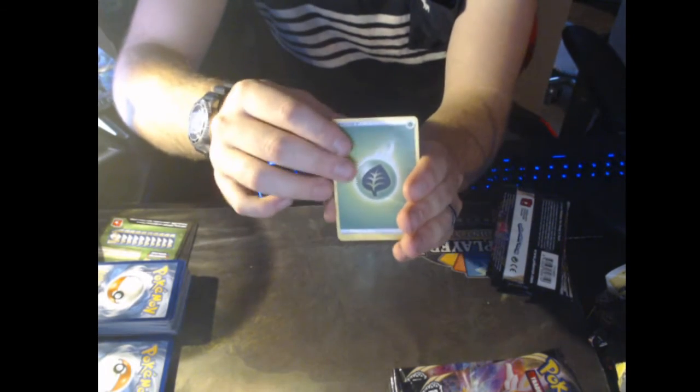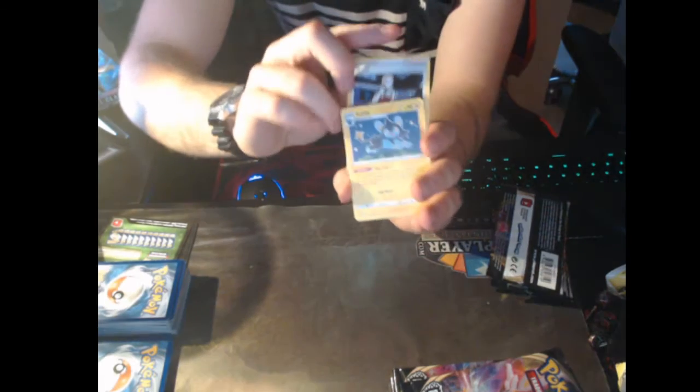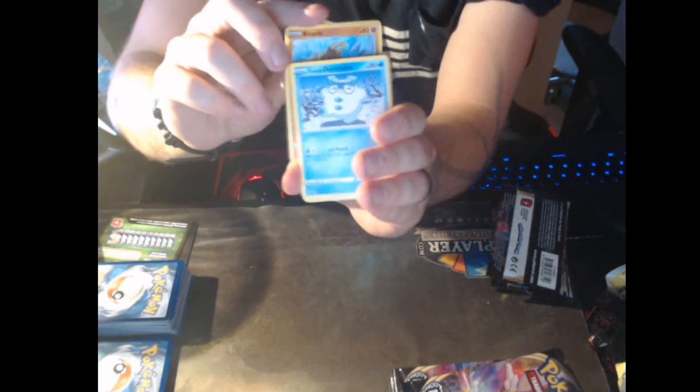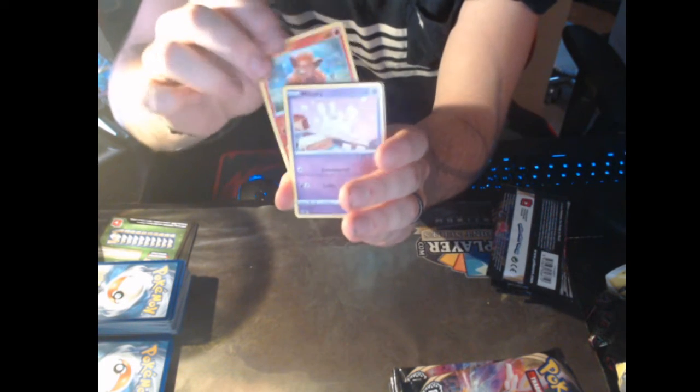Alright, so we're going off with Leaf Energy. Luxio. Dracolok — I have no clue how to pronounce the evolution before Dragapult. Binnacle. Galarian Darumaka. Vulpix. Milseri.